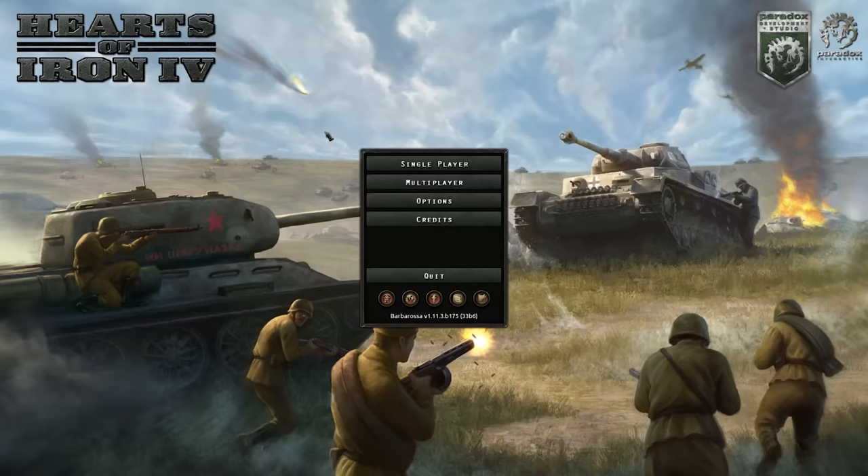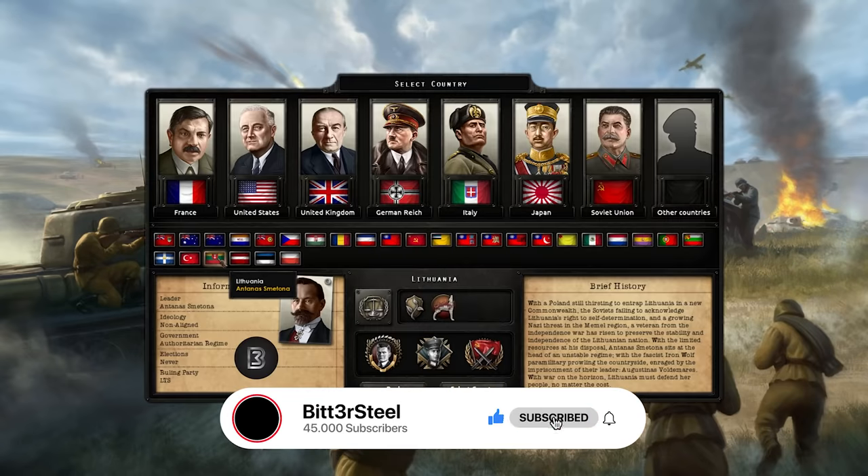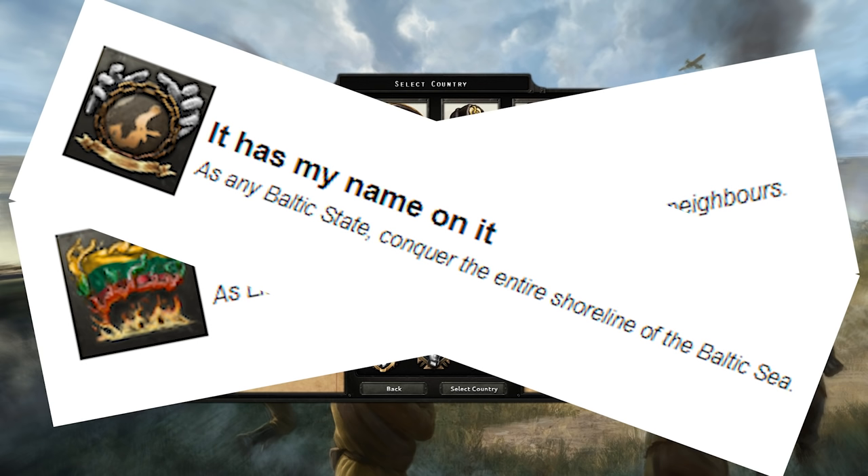Hey guys, Bittersteel here back with another video. Today we do another guide. We will be playing as Lithuania and we are going for the 'This Is Lit' achievement to control the capital of all our neighbors. And while we're at it, maybe we can get 'It Has My Name On It' as well — conquer the entire Baltic coastline. So let's go.